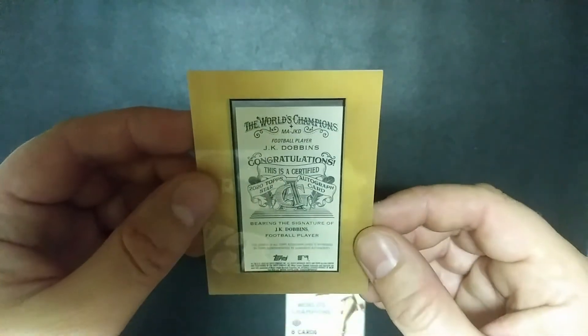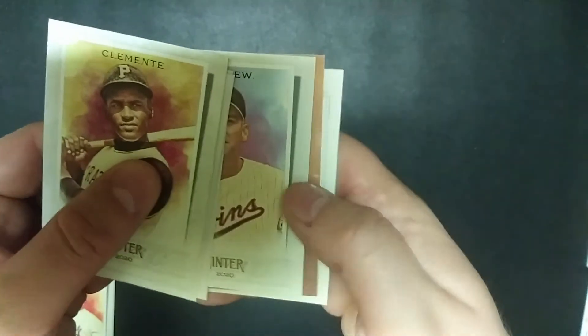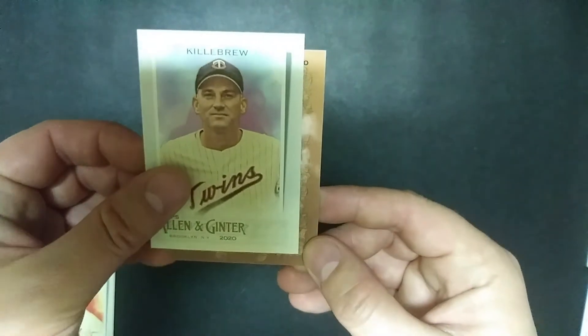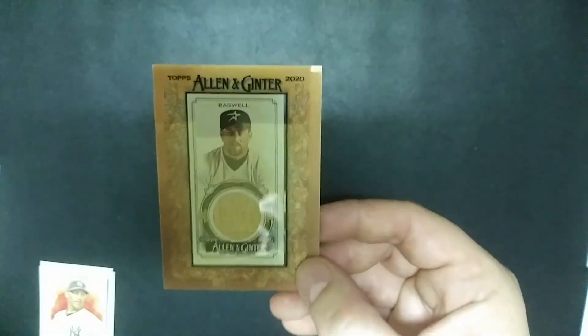Autograph — for that football player I'm not familiar with, J.K. Dobbins. I don't know if he's any good, I guess I'll find out. So that's my third autograph in six boxes, which is a pretty good rate because I think there's only autographs in every three boxes or so. I'm a little bit ahead of where I should be with autos — hopefully that doesn't mean I don't have one more to go in the case. Got another mini, either relic or auto — I can't imagine there being two autos in the same box. And it looks like it was a relic — Jeff Bagwell. That's a pretty good relic.